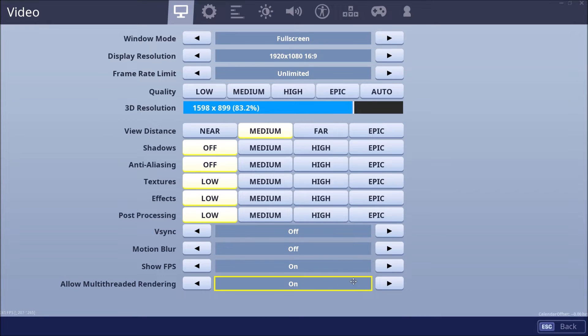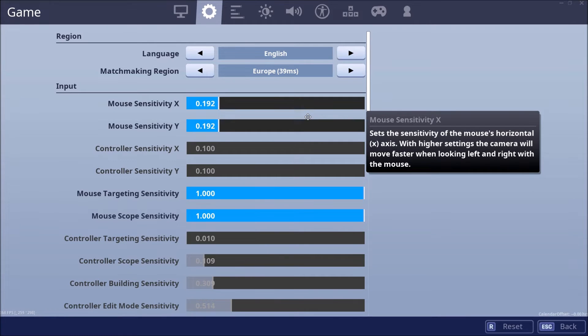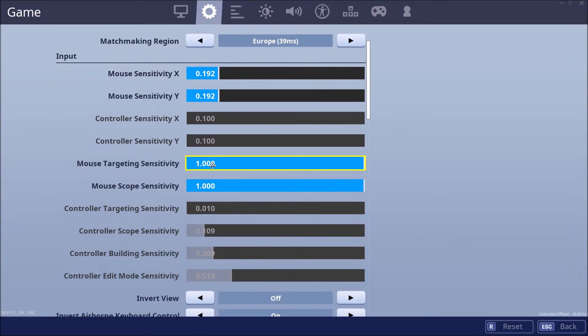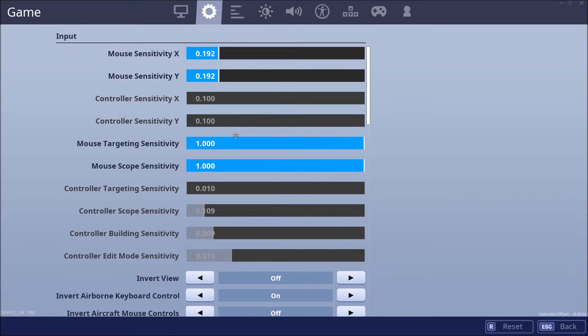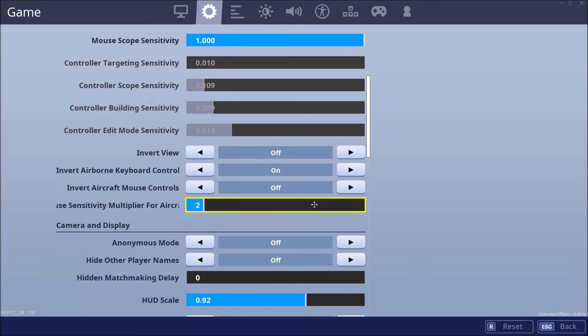Multi-threaded rendering will give you more FPS if you have a good graphics card. I'm going to set my region to Europe because I don't want my region swapping when I'm in a tournament. If you guys are wondering what sensitivity I play on — I have 700 DPI on my mouse and I play 0.192 X and Y in-game. Controller sensitivity doesn't matter because I don't play controller. Mouse scope sensitivity I play on max because that's what I'm used to. Invert view: off.